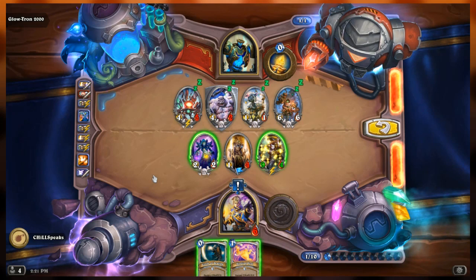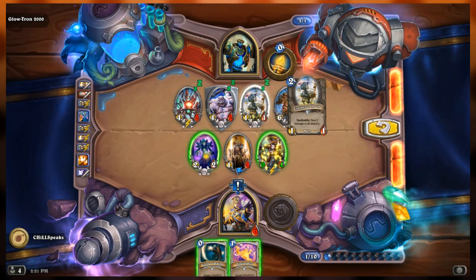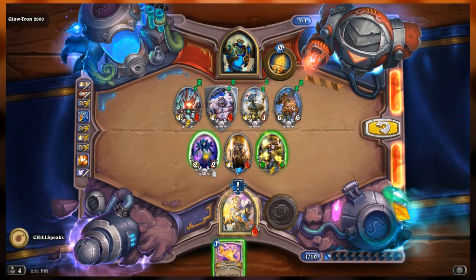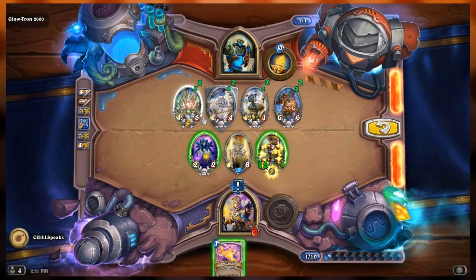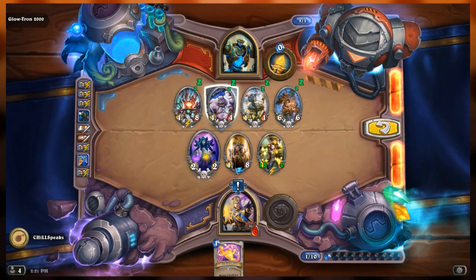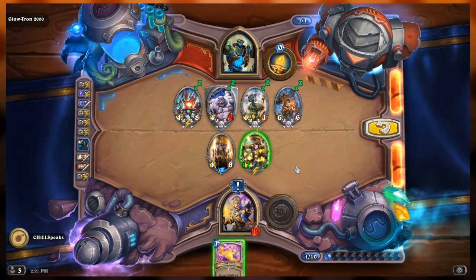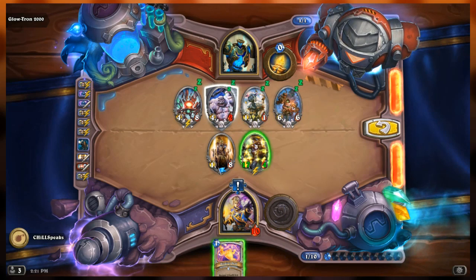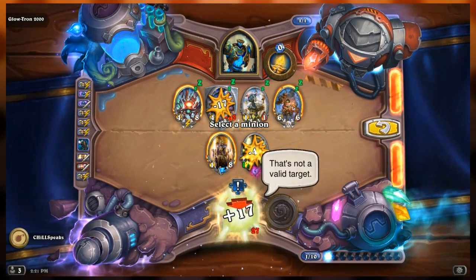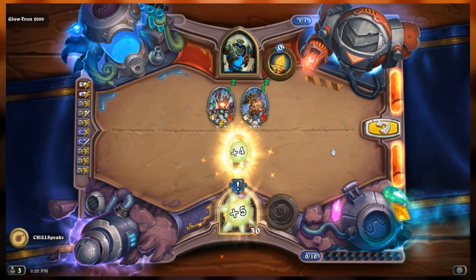Something's not right. I heal everybody - heal all the minions - she gets bigger. Now I can attack with her - it won't kill the abomination but she's going to die, which is what I need. I go to ten, she goes to seventeen. I attack here - I take two. She goes to twenty-seven, but the abomination death rattle deals two damage to me, so I'm at twenty-five. Then this is a perfect game. Got it!